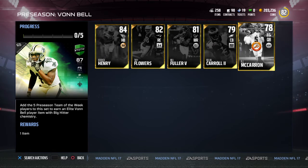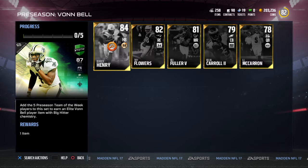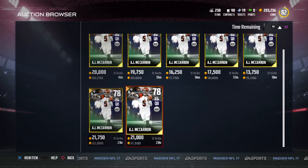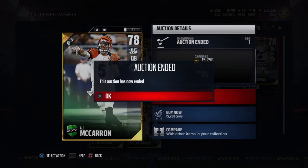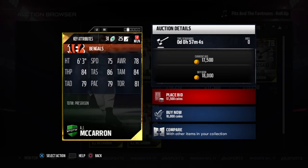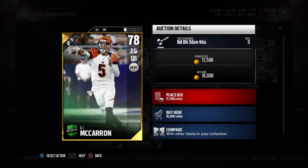You get a chance to get a 78 overall AJ McCarron. This card is actually pretty solid — going for about 15,000 coins right now. His stats are pretty nice: 86 short ball, 84 mid ball, 81 throw on the run, 79 play action, and a 79 deep ball. Keep in mind this elite Cam Newton also has only an 80 deep ball, and Cam's been playing lights out for me. This guy can be a solid quarterback on your squad — a great backup, and when his price goes down, a good budget pickup.